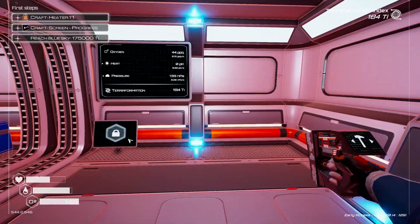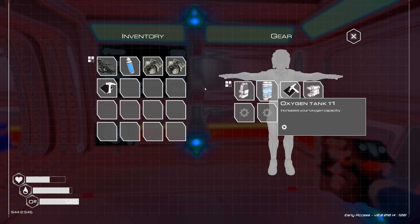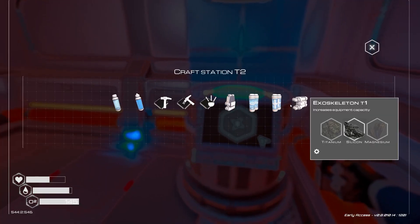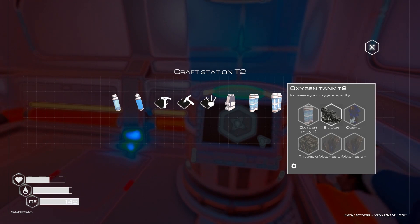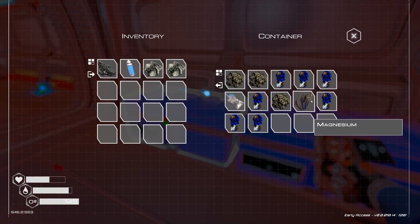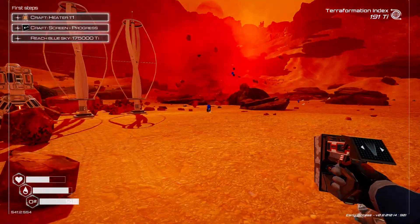Exoskeleton — if we put this here, now we can equip more and more stuff. Oxygen tank V2 requires oxygen tank V1, cobalt, titanium, and two magnesiums. One magnesium, cobalt... okay.